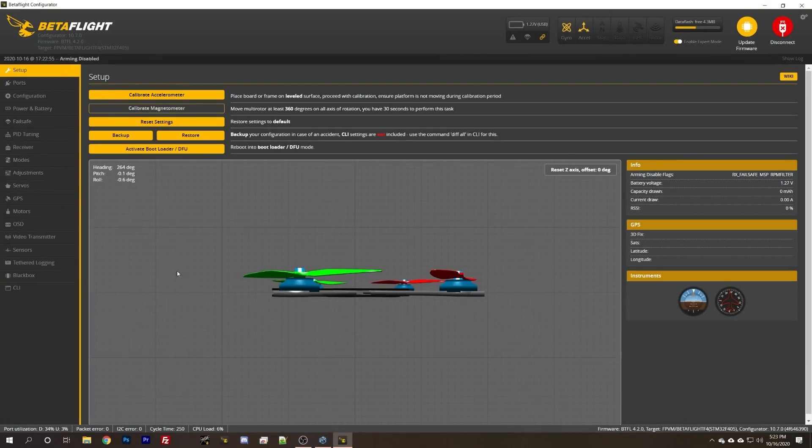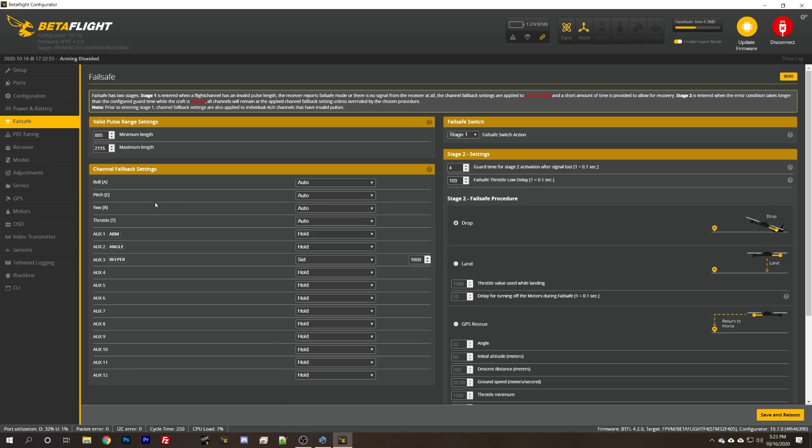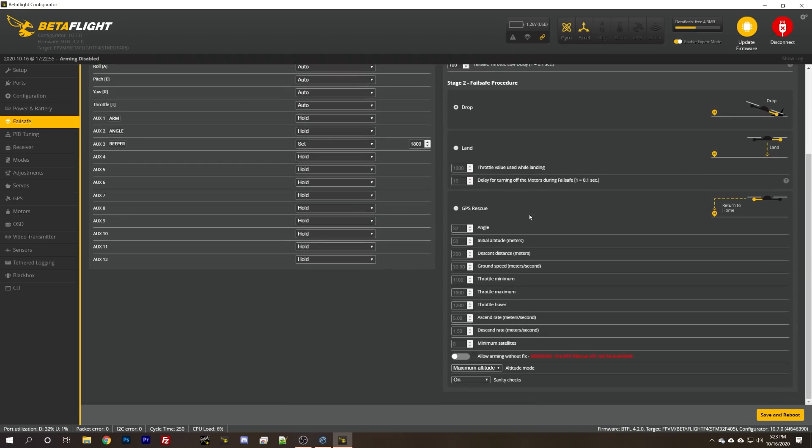The first thing that's changed since I made that original GPS rescue video is that all of the settings for GPS rescue have been moved from the command line into the failsafe tab. Most of them are now in the GUI, so you don't have to go into the command line to set them up.